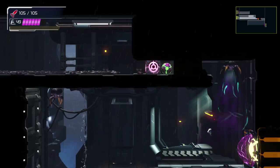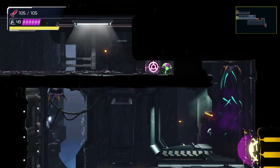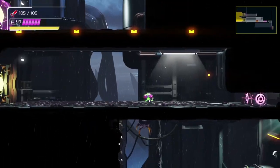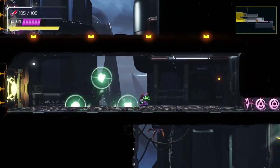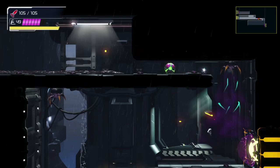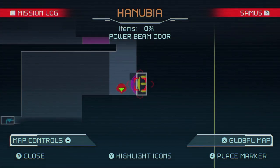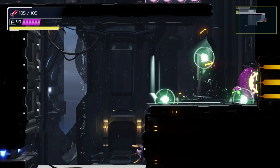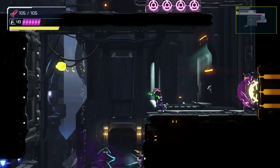Alright, how do I do the cross bomb here? Hold on, I gotta practice this again — so that's a normal bomb, and that's a cross bomb. Okay. What is this thing? It seems like there's still more abilities that we're going to be unlocking.